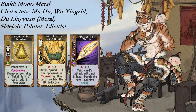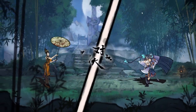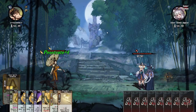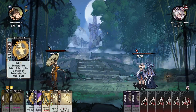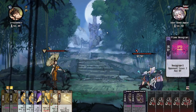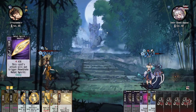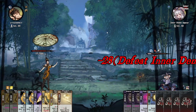Mono Metal revolves around the mechanic Penetrate. Metal Spirit Formation generates Penetrate on every metal card played and can be found as early as tier 2. Penetrate is expended on any attack connecting other than Metal Spirit Shuttle, so the key of the deck is to play one key attack that double dips on Penetrate. The ideal metal board is simple and elegant: two Metal Spirit Formations, three shuttles, two defensive metal cards, and a capstone tripod.